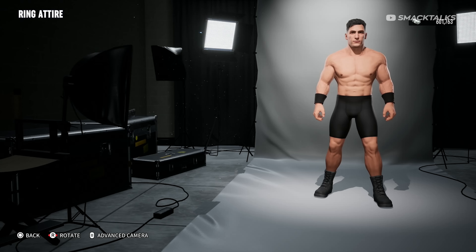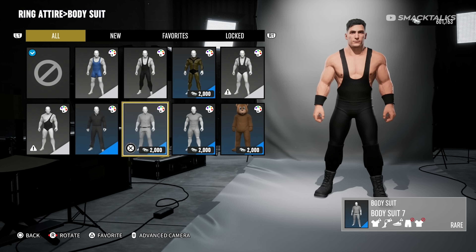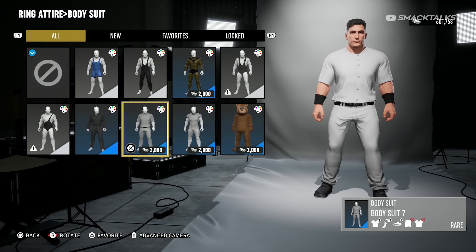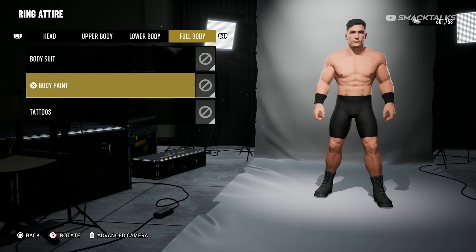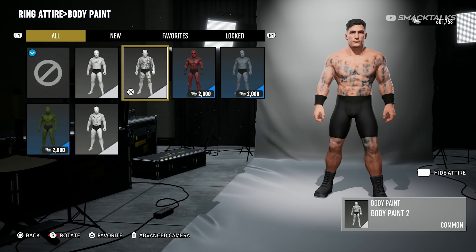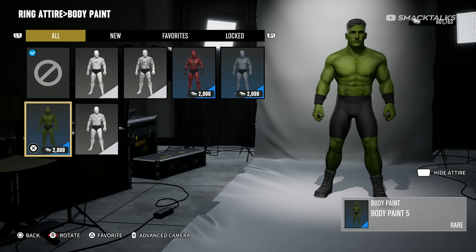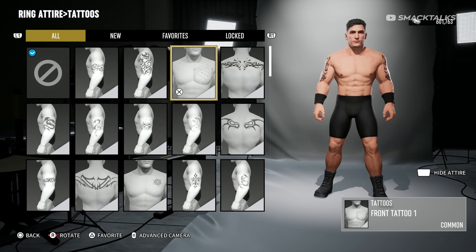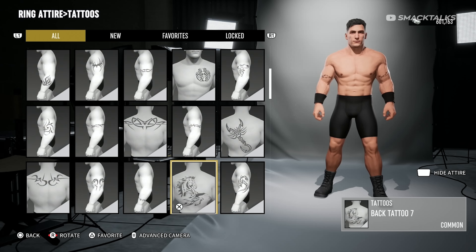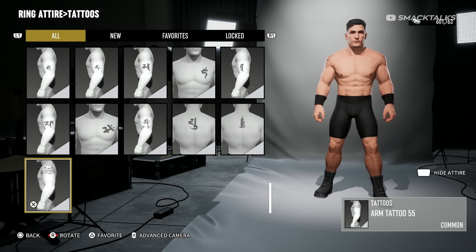The final tab is the full body tab which includes several full outfits including various singlets as well as some unlockable items like a bear outfit. Other full body options include body paint with designs like Japanese text, a red demon paint, and a green hulk design. Finally we also have tattoos, though unlike the scars option these are all pre-placed meaning you can't move them, and you're limited to just one design as there's no option to apply multiple.